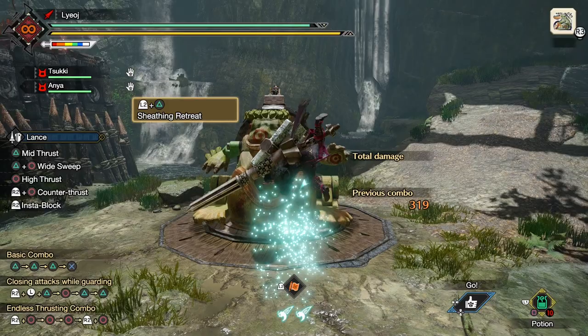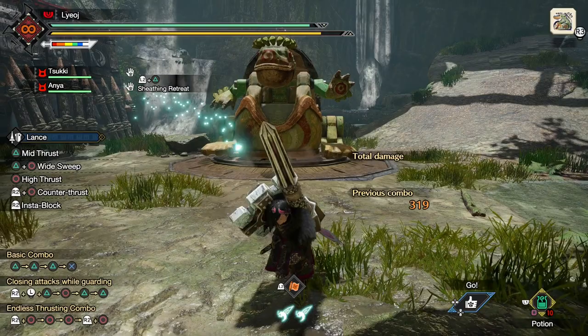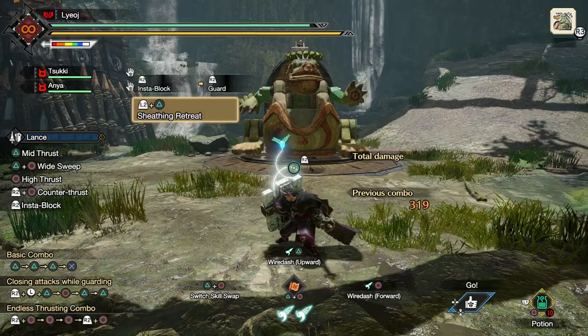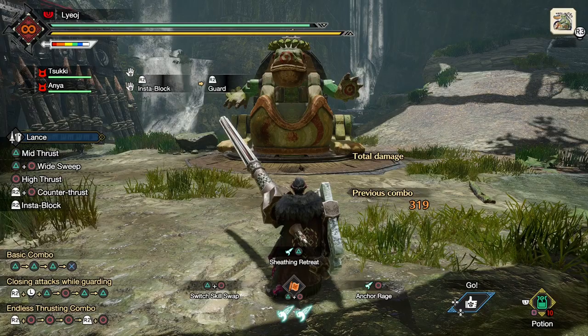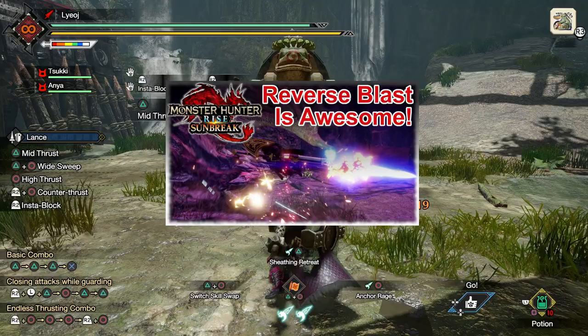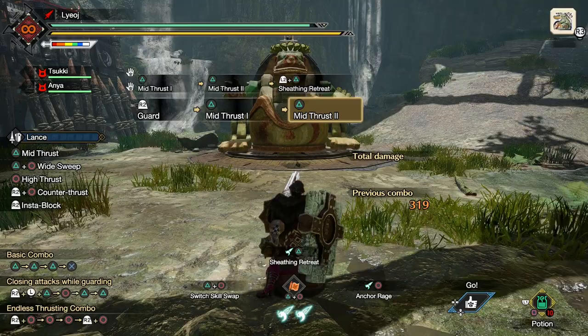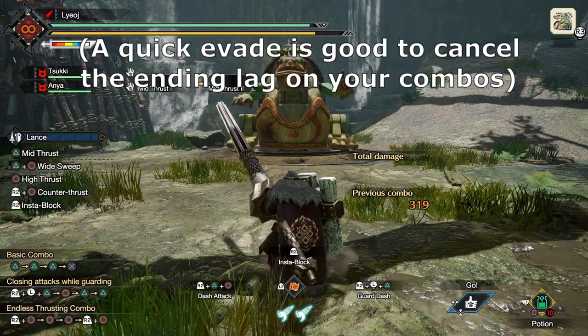By default the sheathing retreat will always take us away from where we are facing. It then follows that if we want to do this in a particular direction, we just need to face in the opposite direction. We can even do this without having to physically turn our character — just pushing the analog stick at the same time as inputting the Silkbind will be sufficient to do the move in your chosen direction, just remember that it will be the opposite direction of what you input. Note that the sheathing retreat cannot be aimed mid combo — if you input the Silkbind while in a combo, your directional input will be ignored and you will just do the move backwards, so make sure to end your combo before doing the Silkbind.